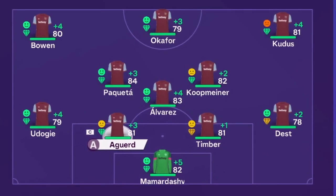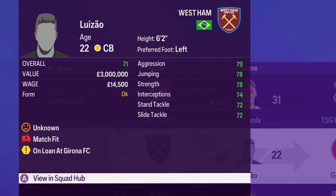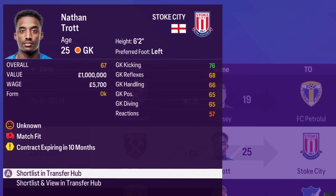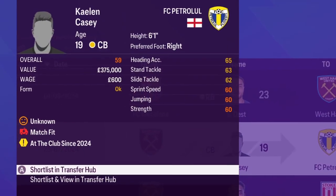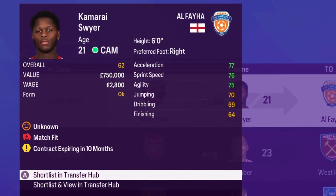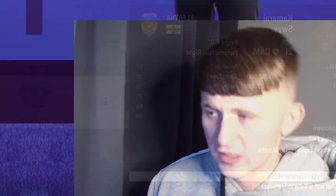That team is now complete and ready to take on season two — it looks much, much stronger on paper. Before we simulate to January 1st, here's who left the club this summer: Luzio joined Girona on a season-long loan; Alfonso Eliola joined Hoffenheim for £10.2 million; Nathan Trott joined Stoke for £970k; Keelan Casey joined for £310k; and Kamari Swyer joined for £780k.